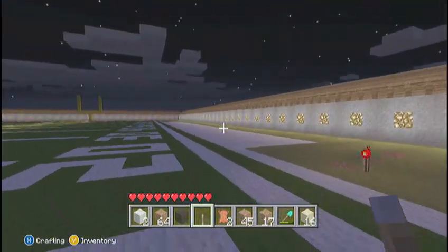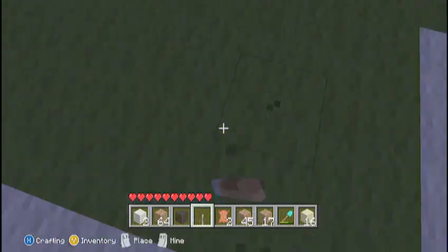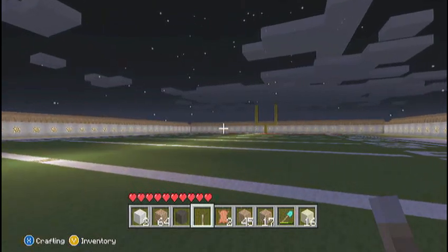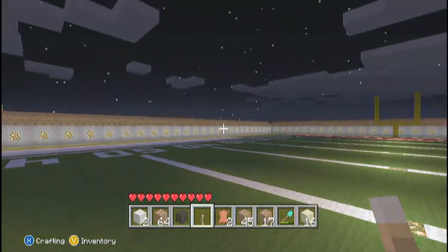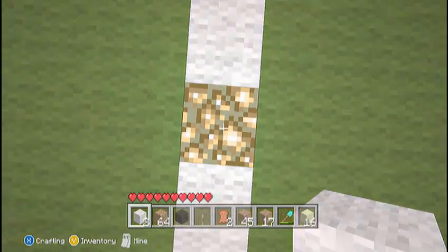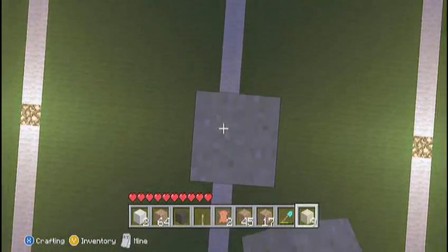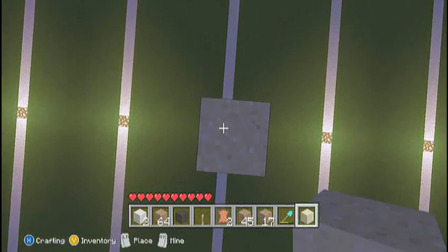This is a football field and it's 120x53. Now it's not actually that in real life, because Minecraft is in meters and football fields are in yards. If you convert that, it ends up being like a half block here and there. So we just made it 120x53, made every yard marker 10 blocks, and we thought that looked pretty good.